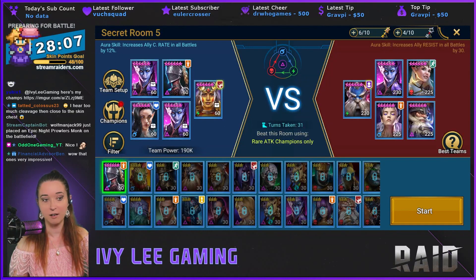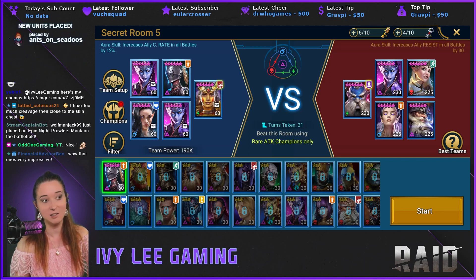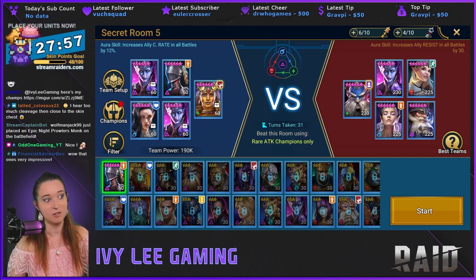I wanted to showcase the rare attack champion secret room here for Doom Tower Hard. This is in two different iterations of Doom Tower, so it's really helpful if you can get someone a good set going here. The other one has rare spirit champions only, which is absolutely terrible, but this one's not so bad if you can just build a couple people.